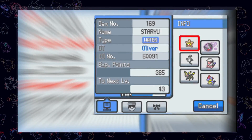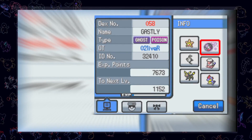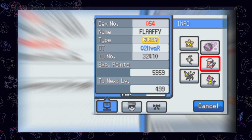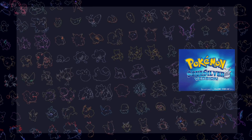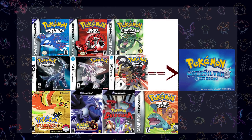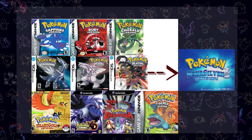In the end, every shiny will have my own OT, which is either Oliver, Oli, or O2Liver — if it's not the Wishmaker Jirachi. Rule number 3: every shiny Pokémon will be transferred in the end to our SoulSilver copy. However, we can hunt the shinies in all Generation 3 and 4 games and transfer them over.